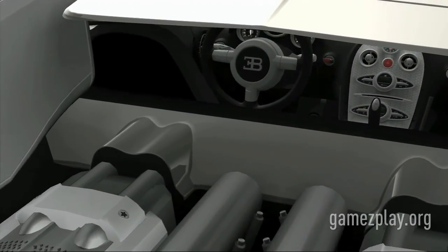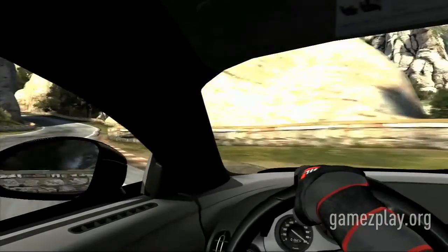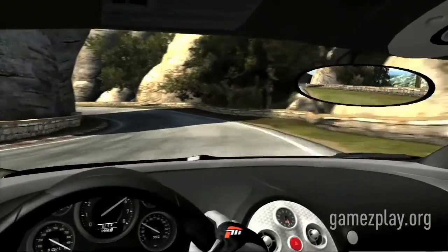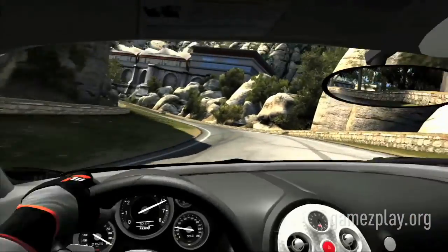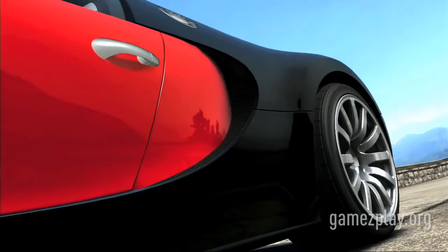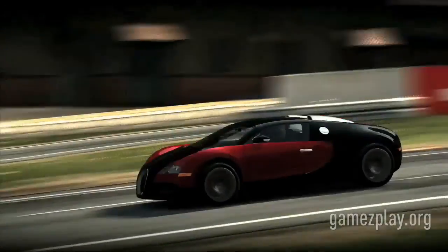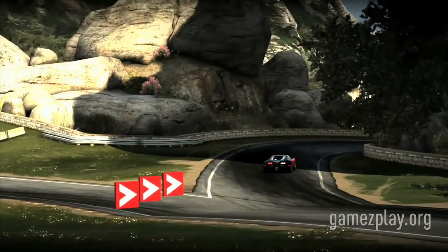The Bugatti Veyron is a technological masterpiece — not so much in that it made a thousand horsepower, because that's really not that difficult to do with an eight-liter engine. But more in the sense that it's drivable as a thousand horsepower car. An automatic gearbox that can take a 4,400-pound car and 987 horsepower and put it to the ground with all-wheel drive and not blow up, and it's got to do that for 120,000 miles.